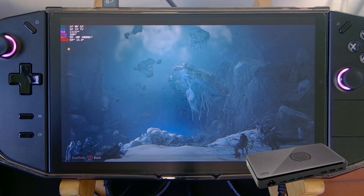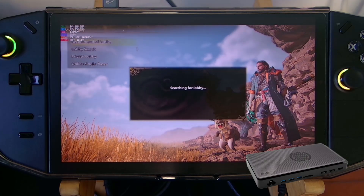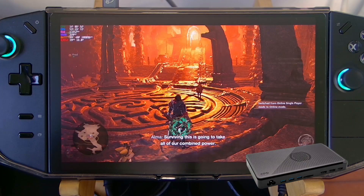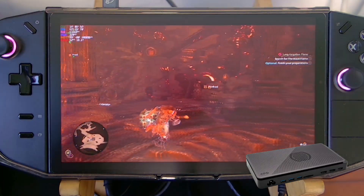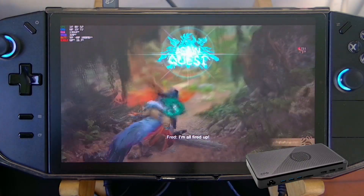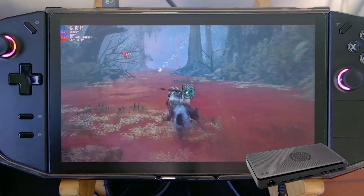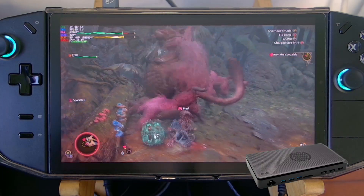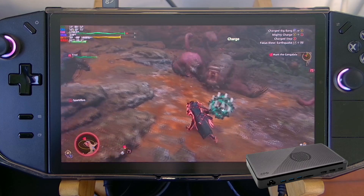I turned off bloom as well. Starting the game — it's hitting around 80 here, but let's check in the lobby. Unlike when connected to an external monitor where it sometimes reaches 90-80, here it's around 60, dropping to 50-ish. Let's try to hunt. Going into a quest — it's around 50-ish, sometimes hitting 60, but dropping down to around 55.